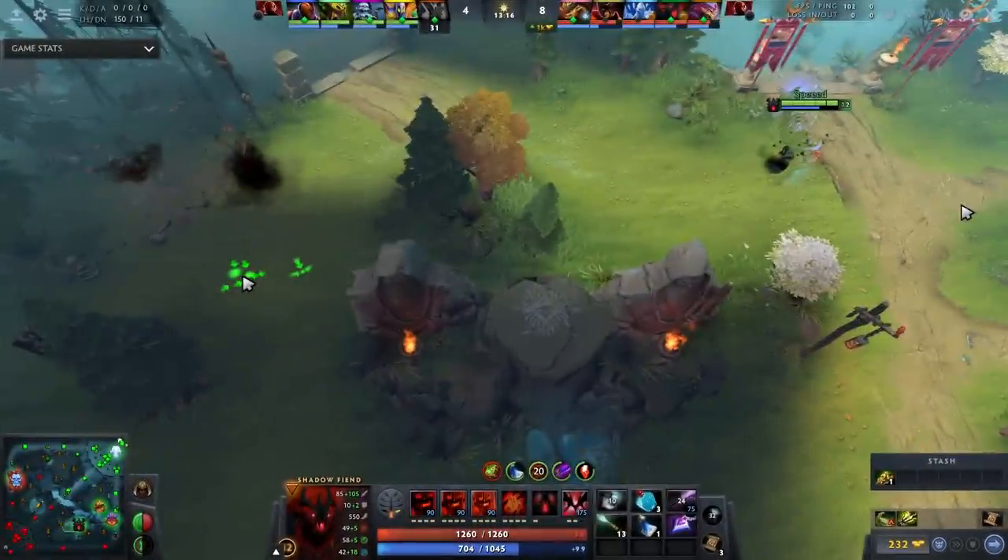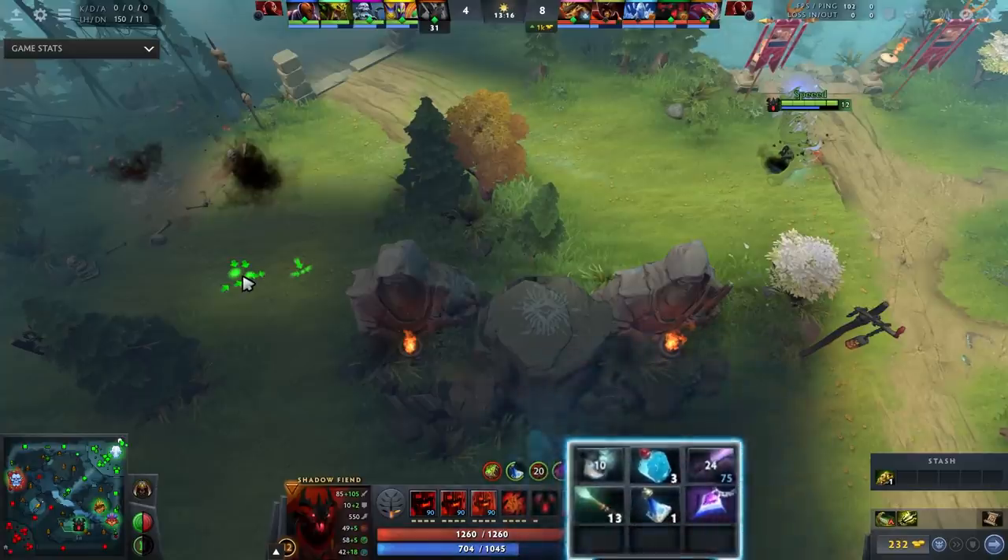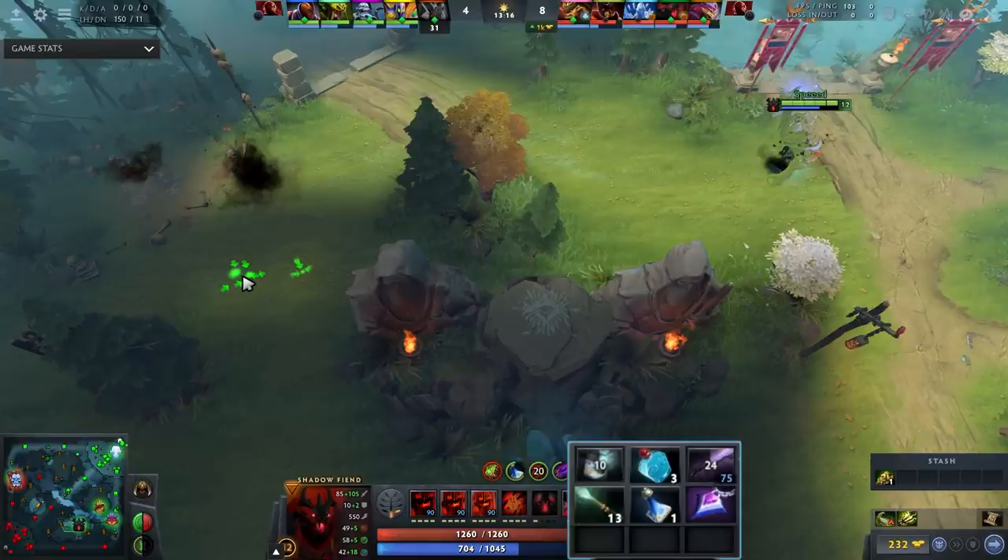The first thing you want to do is itemize against the enemy carry — buy the item that allows you to kill them. Look at my items — don't do this on Shadow Fiend, it was experimental. The Shadow Blade — let's just assume I have Treads, so my items look relatively normal minus the Null Talisman, which is not bad on SF.